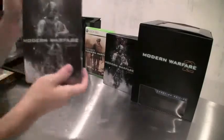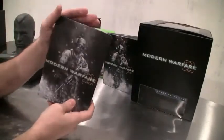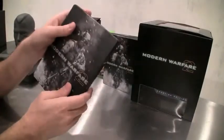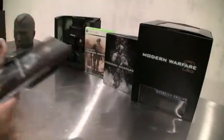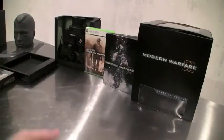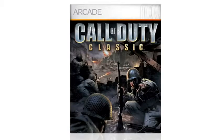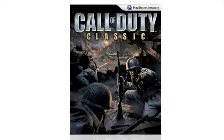Also inside is the Steelbook itself, which has the custom artwork. You can see the metallic, cool collector's finish just for the collector's edition — you won't be able to find this anywhere else. Inside this, which we don't have here because they're still getting printed, you're going to be able to get a token that allows you to download the original Call of Duty on PC, coming out for Xbox Live Arcade and PSN.